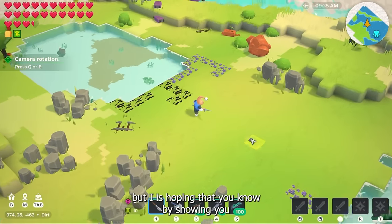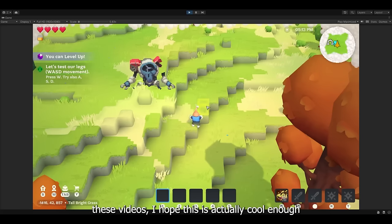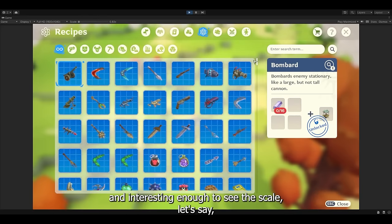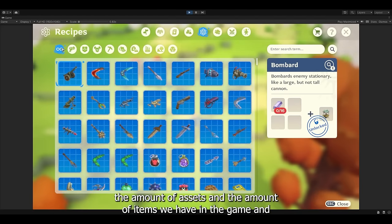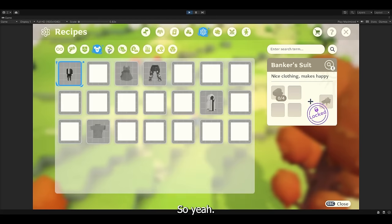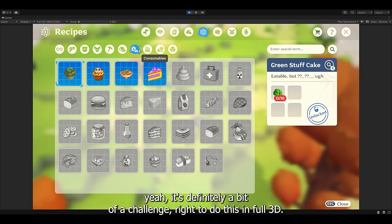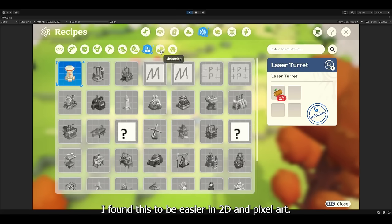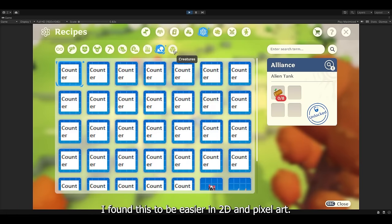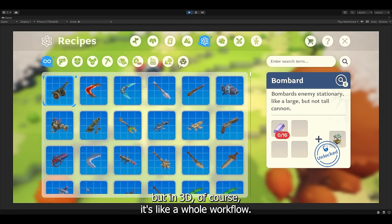I hope that by showing you these videos it's interesting enough to see the scale — the amount of assets and items we have in the game, and how many of them are animated. For a small team like ours, it's definitely a bit of a challenge to do this in full 3D. I found this to be easier in 2D, like pixel art, because it's less expensive. But in 3D it's a whole workflow. I hope you're enjoying this kind of thing.